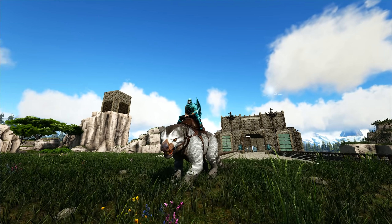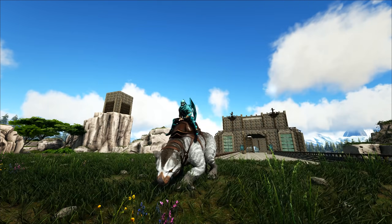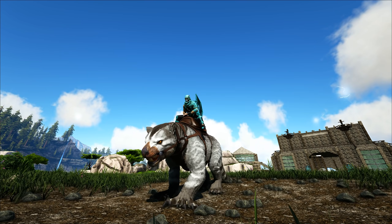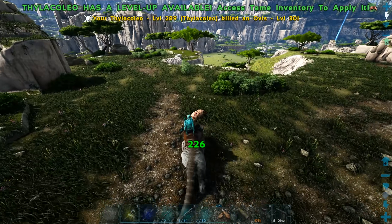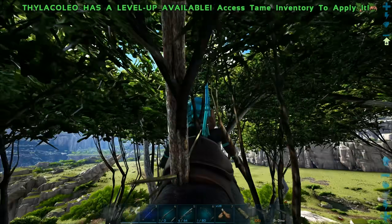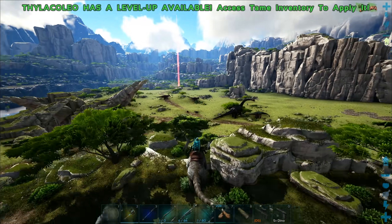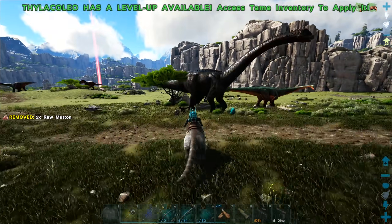We got a Thyla with all of the best stats raised up here and imprinted, and I actually did happen to have a saddle that was crafting skilled. Let's see what this thing can do. There is a bit of an issue — I was hoping to try and get this video done for when we would still have the murder super turkeys on the server, but unfortunately that event has ended, so they're no longer available. Which kind of sucks, but we can at least test the Thyla out on some other bigger creatures. Maybe that Bronto over there. Ark — you'll never cease to surprise me with the glitchiness.